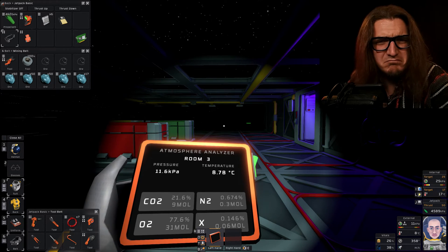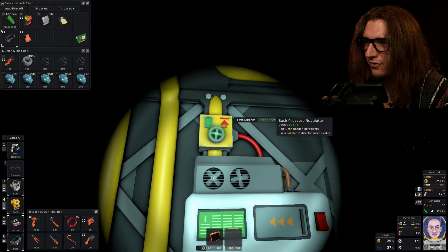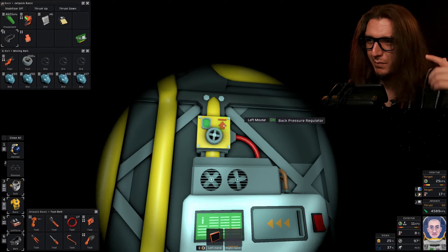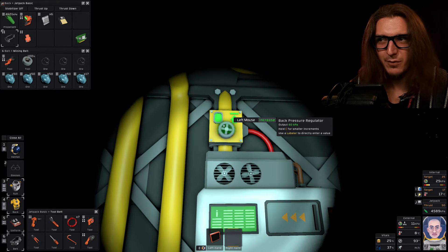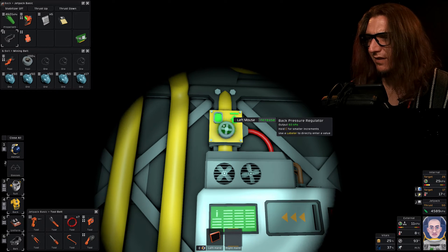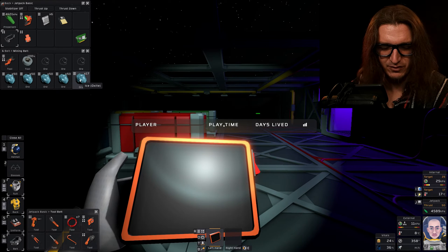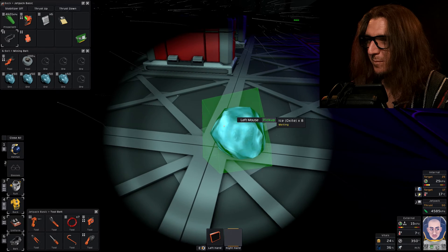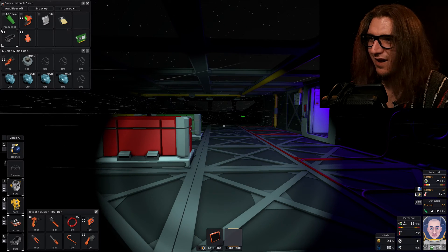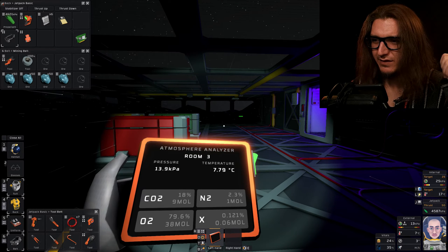We're gonna turn the AC on and set it to 20, and turn this off while we're pressurizing the base. We're gonna turn on the back pressure regulator set to 60 just so we don't blow anything up or kill myself. That should melt ice, right? Let's throw one of these on the floor — it's melting. That's oxygen and pressure.